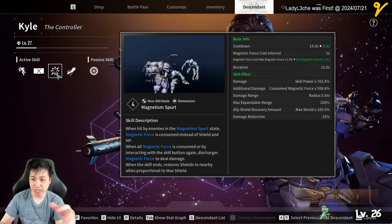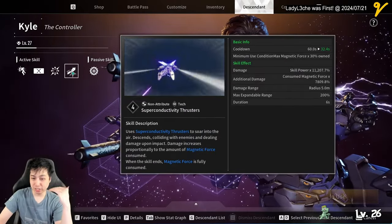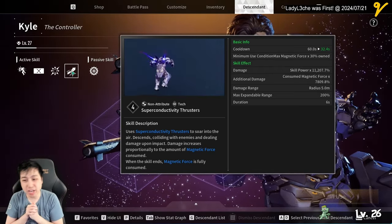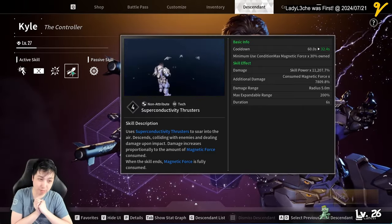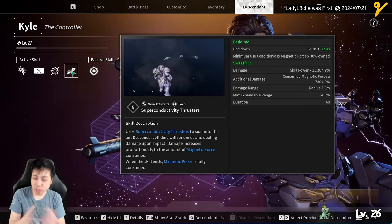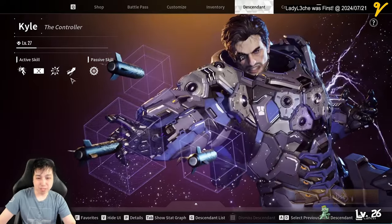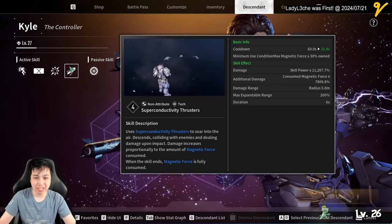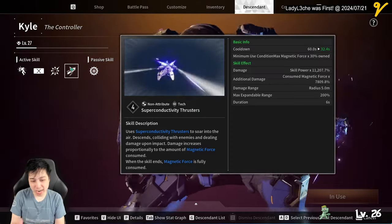The other use is his jetpack superman mode - he uses up all his magnetic force, soars into the sky, and on impact deals a lot of damage. You can see on screen it shows 11,000 plus additional damage proportional to the magnetic force consumed, with a five-meter AoE radius. Be careful though - if you collide with anything, even the environment, it triggers the explosion.